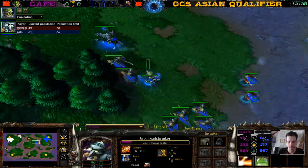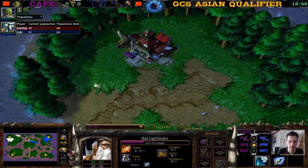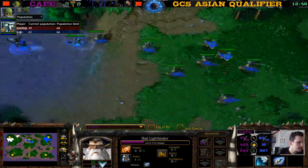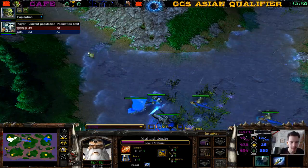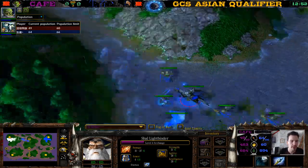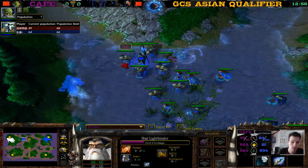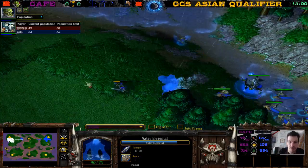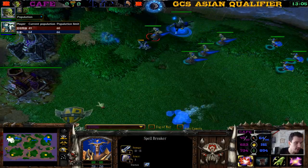Level four Shadow Hunter, level three Blademaster, Mountain King almost level four. Let me check — Yumiko versus Lynn has started. I'm 100% sure of that. Hopefully this game ends soon — I'm not going to jump out because some of you want to see the end. We've pushed through most of this game. Actually it's going to end right now anyway — we have 64 supply vs 49.